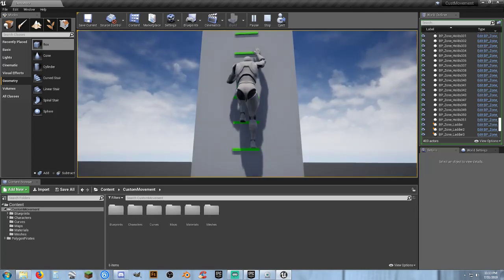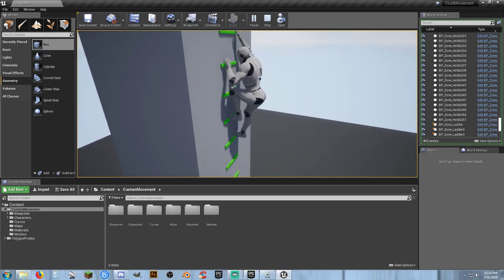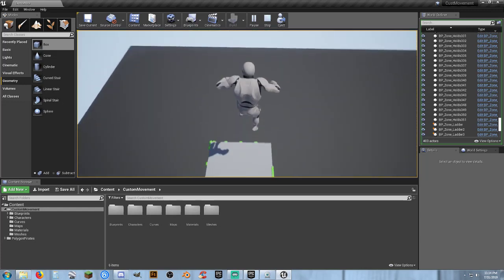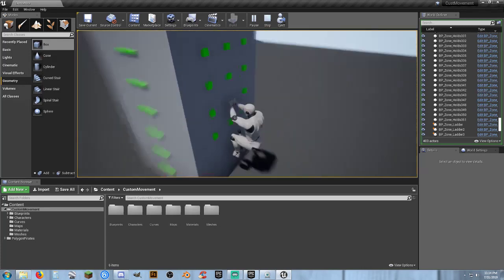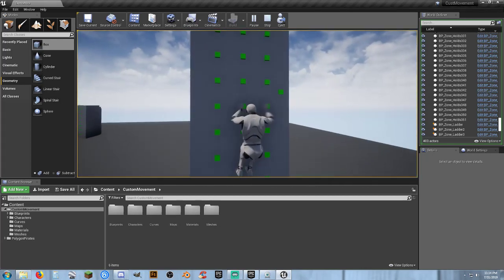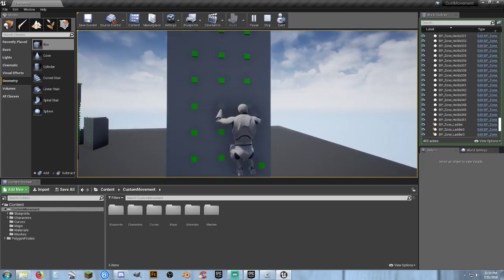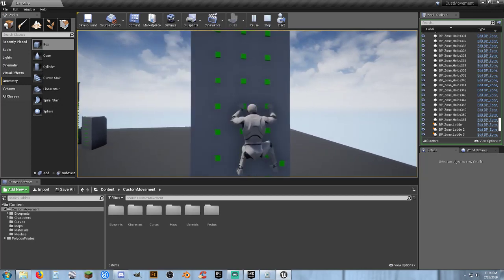The ladder system is scalable — you can adjust how many ladder sections you have. Whenever you get to the top, as long as you place the ladder all the way up, it will automatically go there. With handholds placed in the right direction, you can go left, right, up, and down.